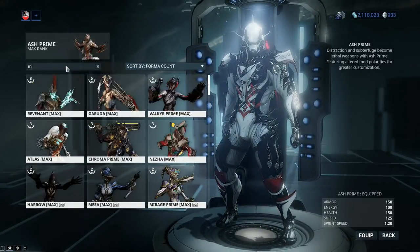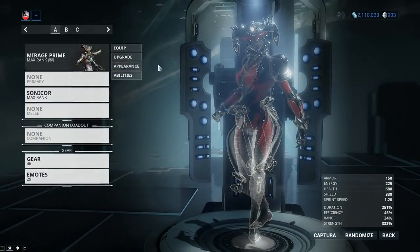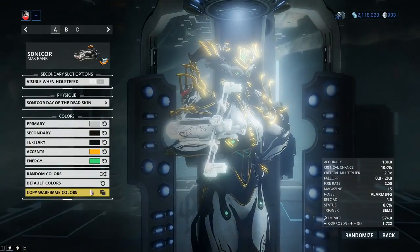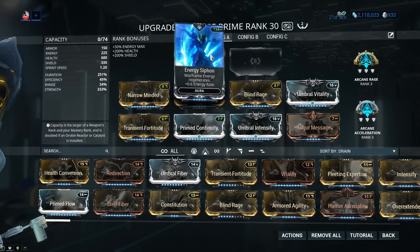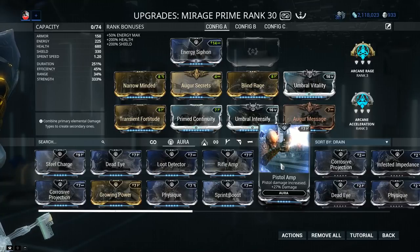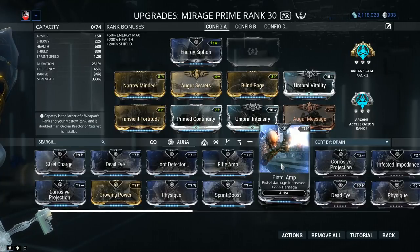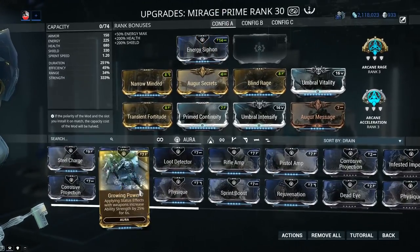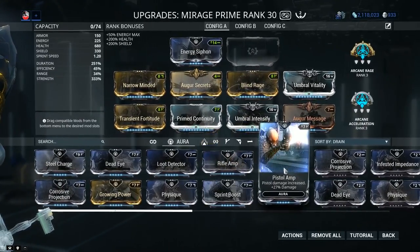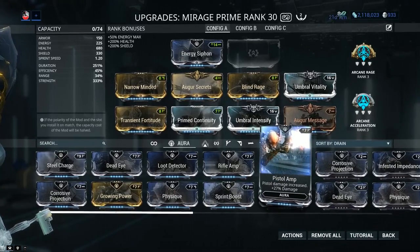For Warframe buffs, I'll show some extreme examples using my favorite damage frame, Lady Mirage Prime. When it comes to auras, we have amp auras like Rifle Amp and Pistol Amp, which increase damage by 25%. Even though the Sonicore isn't a traditional pistol, the damage carries over. Auras benefit everybody in your party and stack up to four times if all players use the same amp. From my point of view it's not worth obsessing over Pistol Amp — use something for utility like Energy Siphon, Growing Power, or if you're fighting Grineer, Corrosive Projection will always give better results. The amp auras do grant their benefit regardless of target, though.